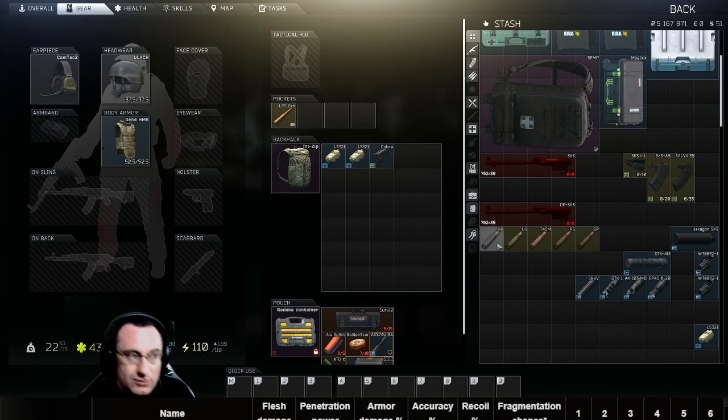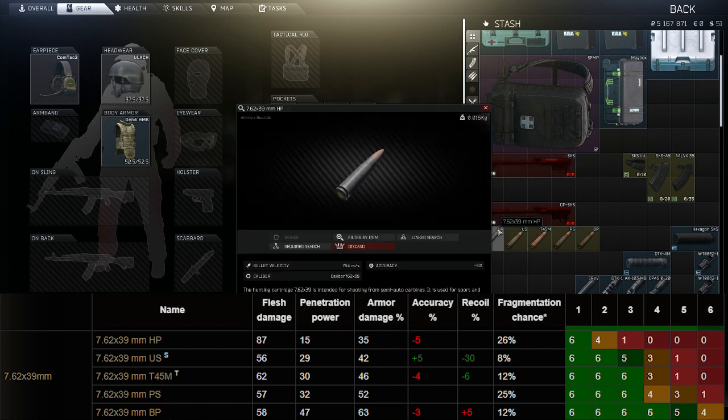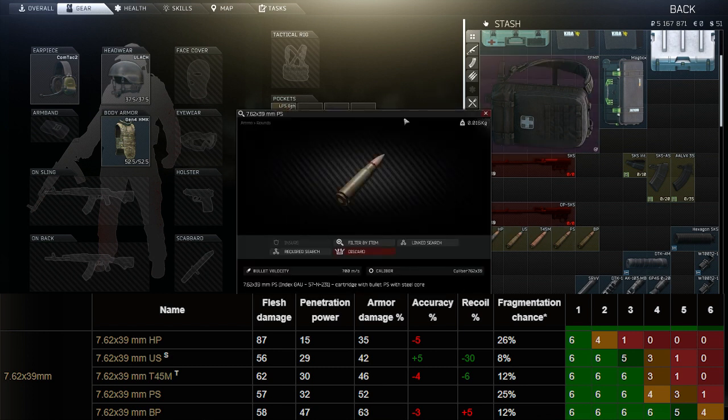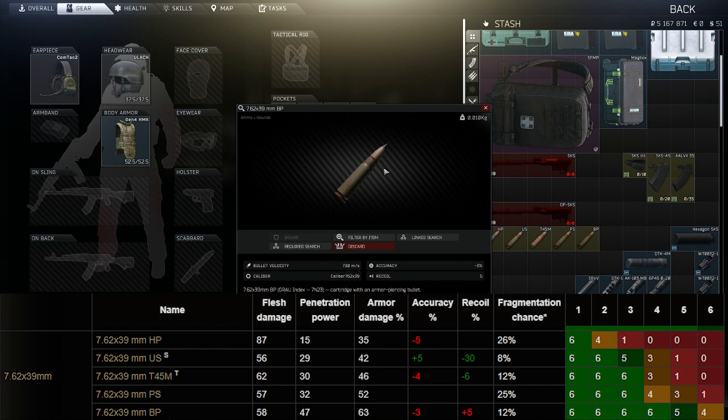Per the Tarkov wiki ballistics page: the HP round has 87 flesh damage and 15 penetration. The US round is 56 damage and 29 pen — it's also a subsonic round so its velocity is very low. The T45 is a tracer round, usually found on Rashala's guards, with 62 flesh damage and 30 penetration. The PS round is 57 damage and 32 pen. And then the big daddy BP round: 58 damage and 47 penetration — this will get through all level 4 armors and even put a hurt on level 5.